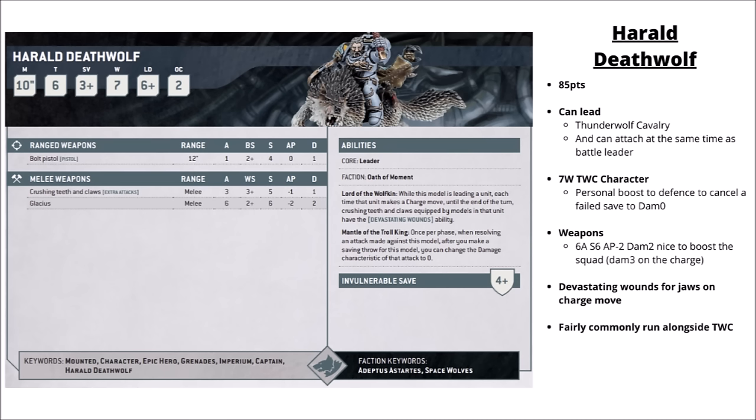Getting into the really interesting Space Wolf characters — the Thunderwolf-mounted ones that lead the scariest unit in the Index right now. There are two special characters and two generic ones. Harald Deathwolf is 85 points — a seven-wound Wolf Lord on Thunderwolf. He gets six attacks with Glacius and buffs the unit to get Devastating Wounds when they make a charge move, but only on the Thunderwolf's crushing teeth and claws. That's still really quite spooky — you'll get quite a lot of those attacks and they'll all be Damage 2 on the charge. He'll personally be Damage 3 on the charge as well, and his Mantle of the Troll King gives extra durability — once per phase, after you've failed a saving throw for him, you can change the damage characteristic to zero. He is certainly considered a competitive character, with lots of Thunderwolf-heavy Stormlance type lists making use of him.